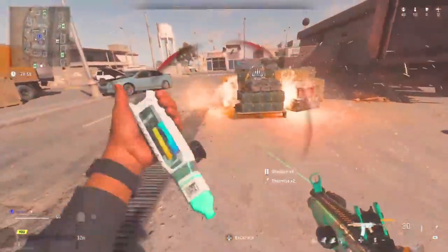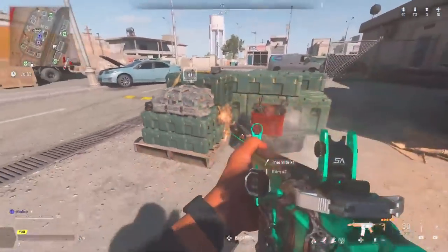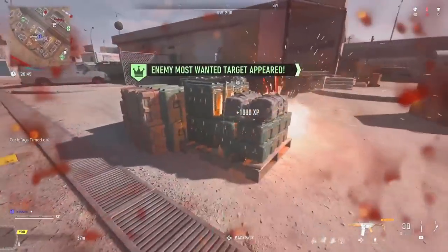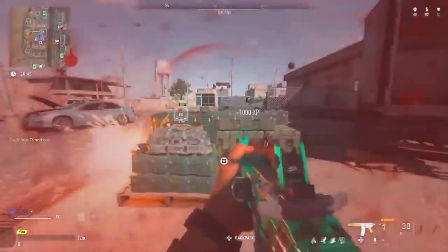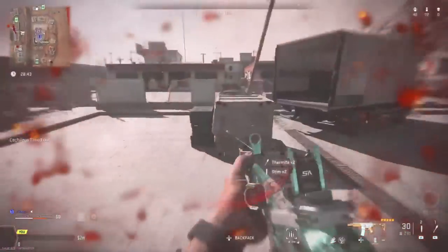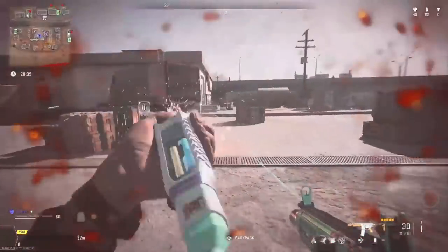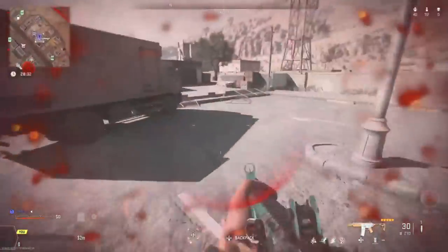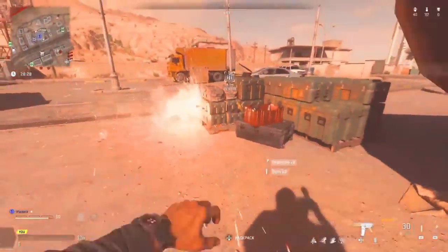Start up Plunder and make sure you guys have stims and thermites on your classes. Go over to the ammo depot and all you have to do is throw the thermite on the thing and then stim yourself — you guys will get 1000 XP per stim. You have to take damage from the thermite, and every time you run out you can just go over to the ammo crate and refill. It's so simple. I've posted this before and it still does work — I don't know how they didn't patch this but this glitch still works.